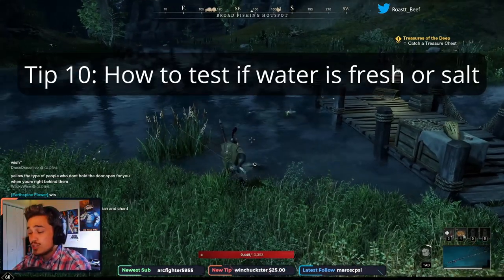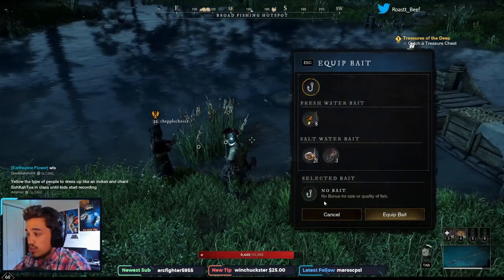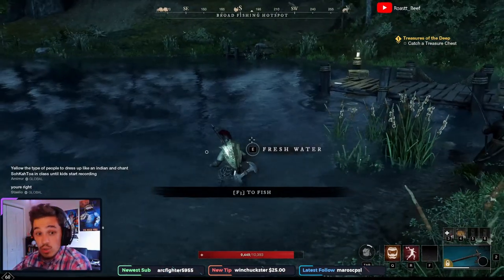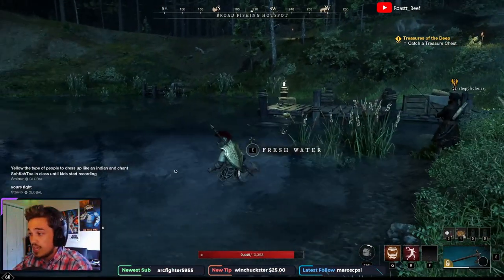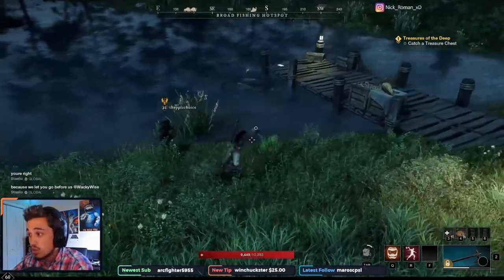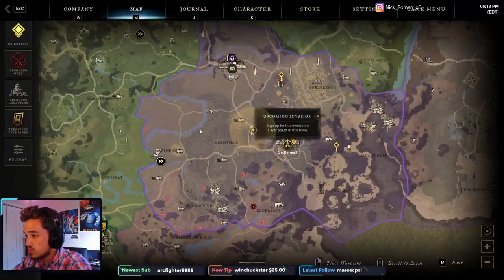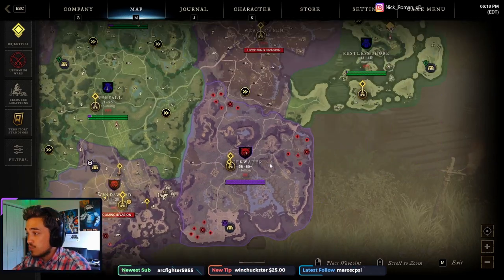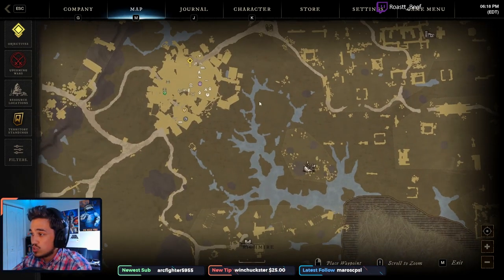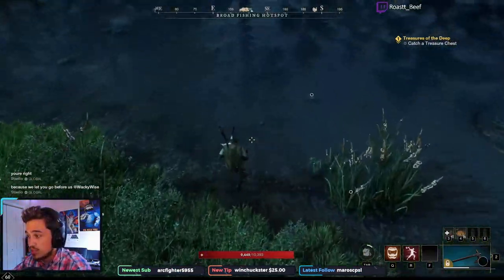The next tip: if you're not sure whether the water you're fishing in is saltwater or freshwater — because you need to equip the right bait — the easiest way to tell is to put away your fishing rod and walk about knee-deep into the water. If you get the 'collect freshwater' prompt, it's freshwater. If you don't get that prompt, it's saltwater. That's the quickest way to tell. If you're in an interior zone, it's almost always freshwater; if you're on the coast it's saltwater. But for ambiguous spots, just walk in and check — even ankle-deep will trigger the prompt.